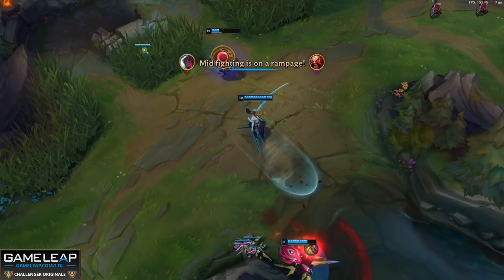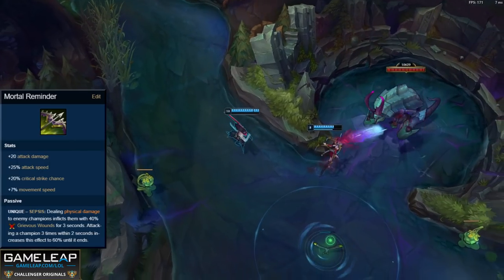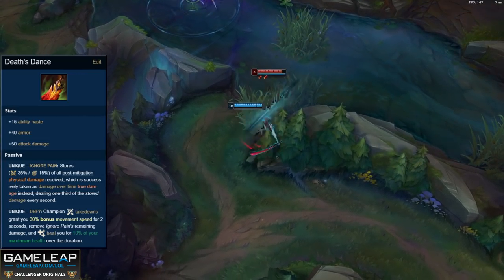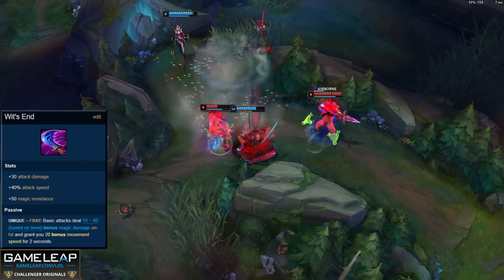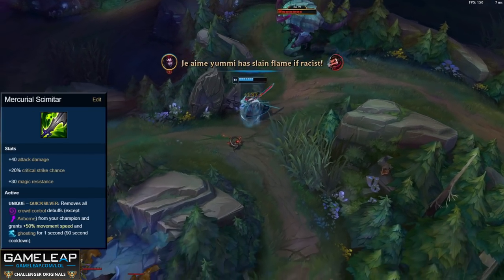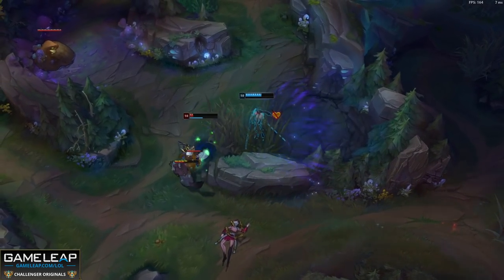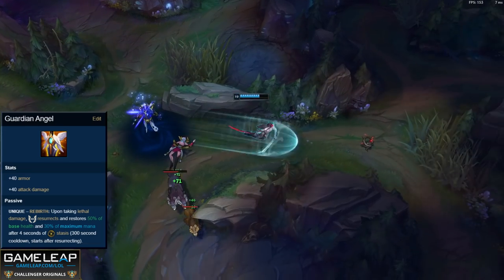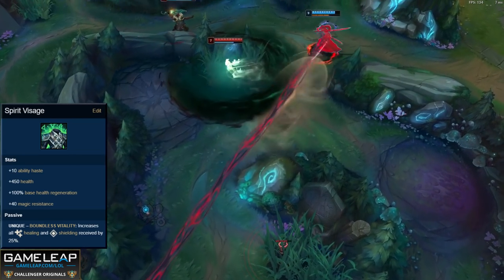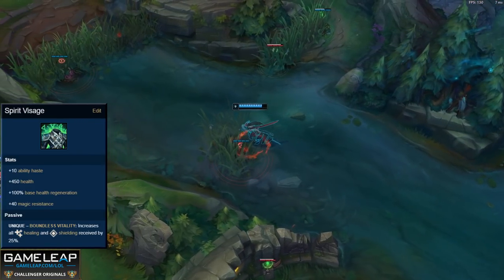For your last two items, it depends on what you need to win. Mortal Reminder: build this into teams with a ton of healing. Deathdance: build this into bursty AD comps, like if the enemy team has a Zed and Kha'Zix. Wit's End gives you AD, attack speed, and enough magic resist to negate bursty AP damage dealers like Fizz and Elise, with great on-hit too. Mercurial Scimitar is arguably a must-buy if you're against a team with heavy CC and magic damage. Guardian Angel lets you go for riskier plays onto the enemy backline in late game teamfights. Spirit Visage may sound unconventional but if the enemy team has a bunch of magic damage, the passive is OP on Yone and your healing and shielding reaches the point where you can 1v5.